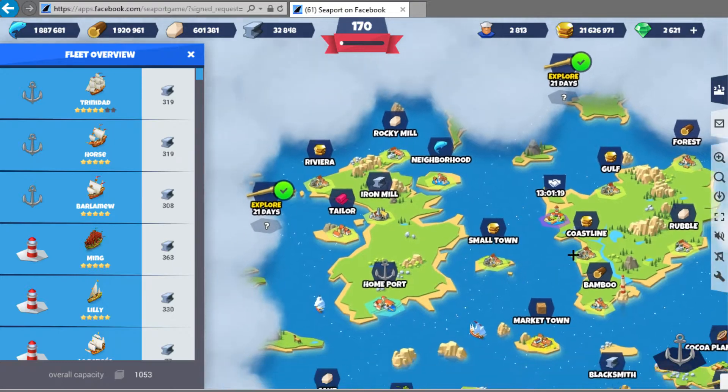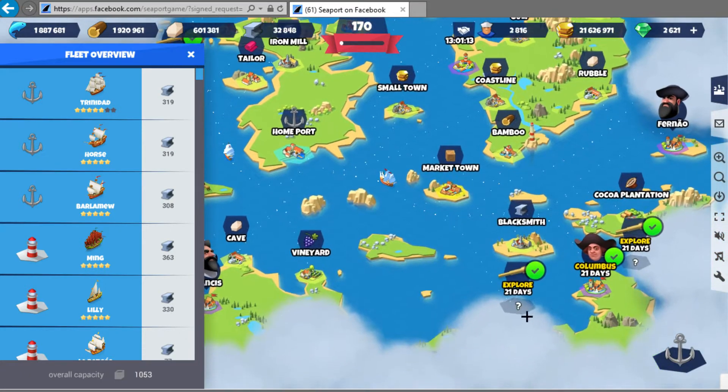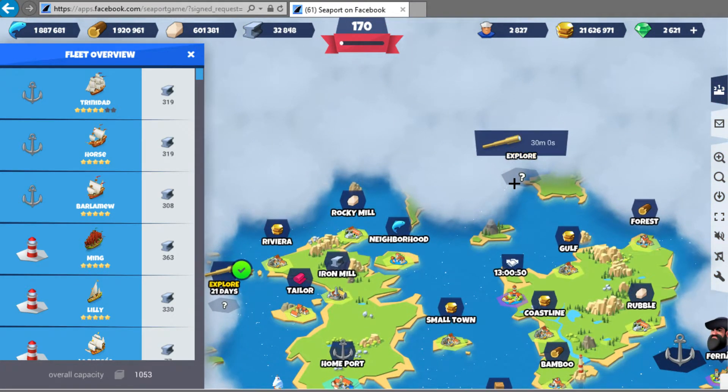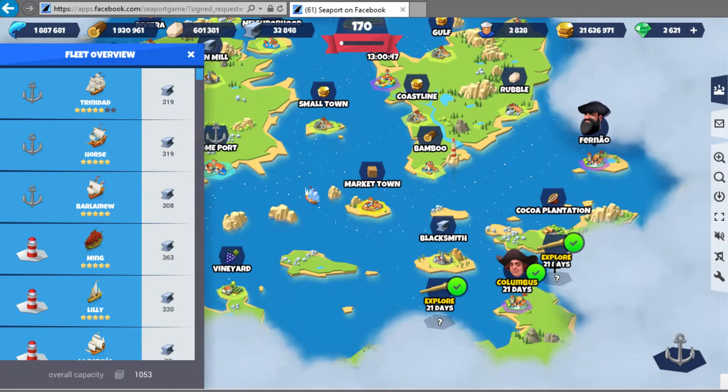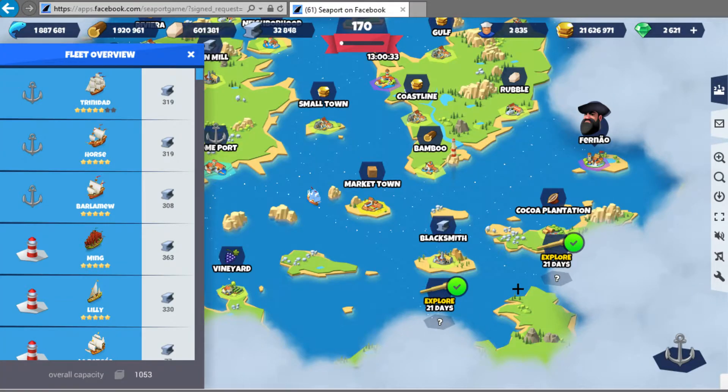It started with three locations on the map. I sent ships to one - it took about 200 crew, so I sent one of my 200-crew ships. After completing that, it unlocked three more. This one took like a thousand crew, this one about 400. There's one mission from this NPC where you send 600 wood and get around 100 bronze coins.